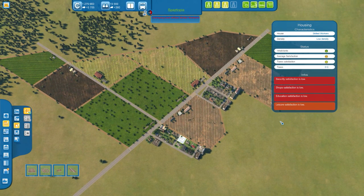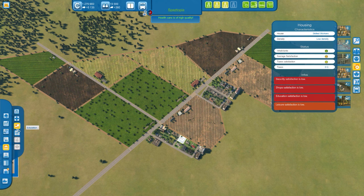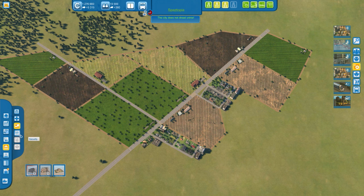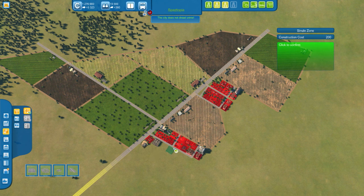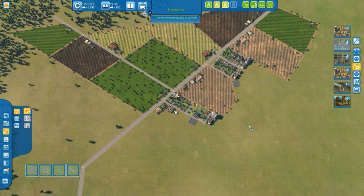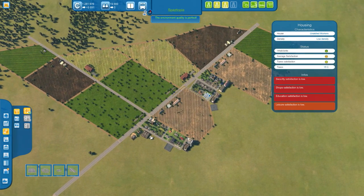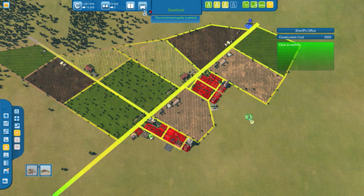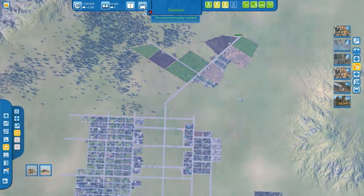Shop satisfaction is an issue — shops and education. So let's put some things in here. We'll build a small school up this way as well as a couple more shops via commerce. Build one here, one here, and one there on the road too. Is there anything else these people need? Security — small security all the way up that end. There we go, problem solved. They should all be right now.